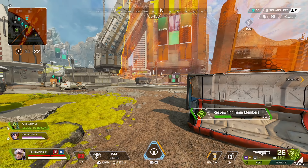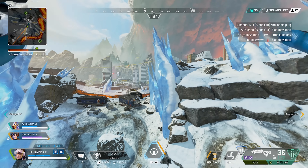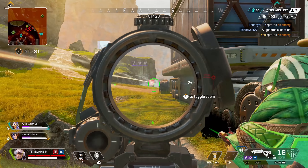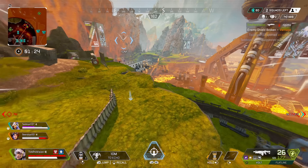You can also be extremely creative with Echo by falling off of areas to bait enemies to chase you and then repositioning yourself back up to completely juke them. One thing to learn is how to enhance Vantage in the sense of her name — using Echo to relocate to height or get a watchful eye is key, especially when you pair in her ultimate ability.